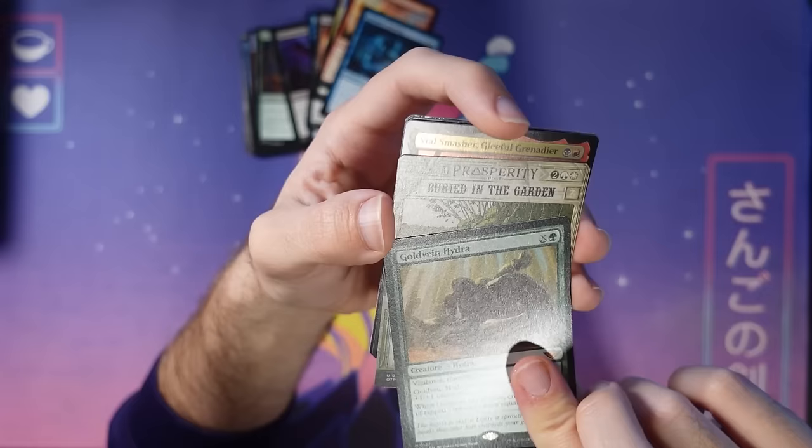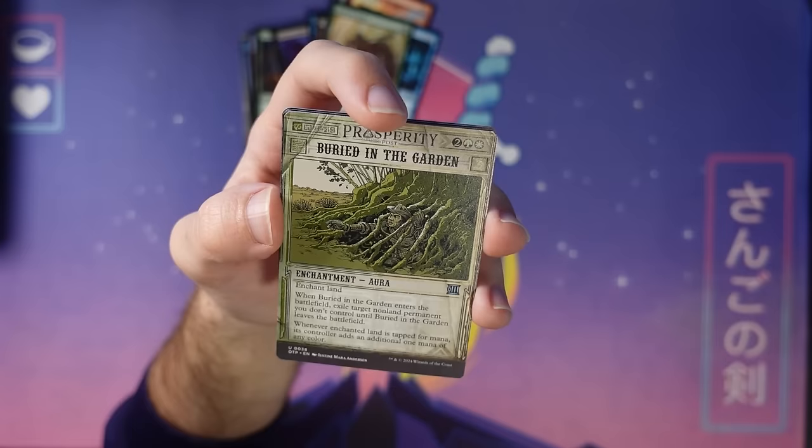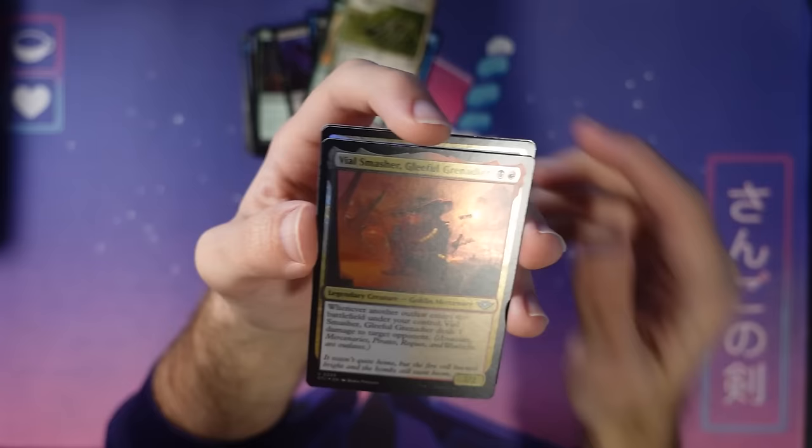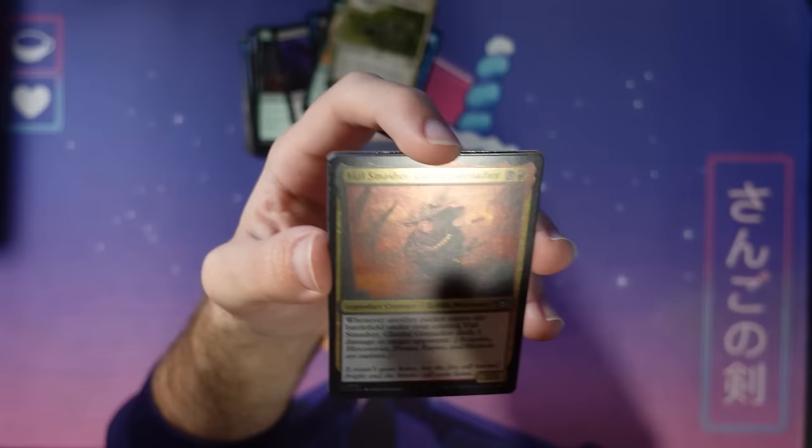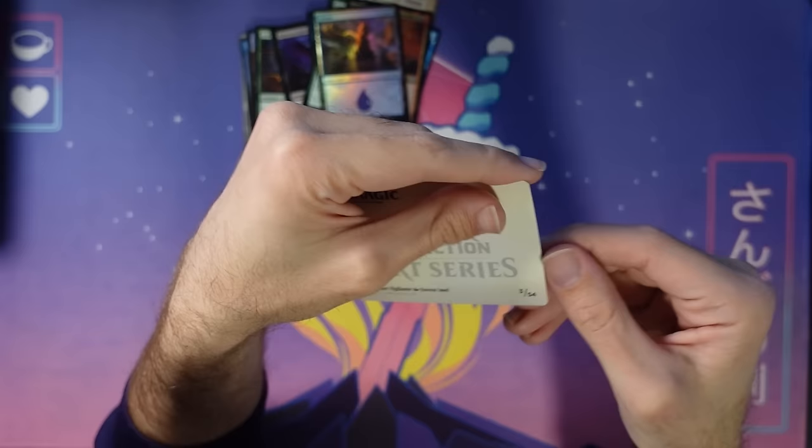Buried in the Garden from the bonus sheet — I love seeing all the art on these. And here's Vile Smasher, Gleeful Grenadier at uncommon — cares about outlaws. As you might have imagined, black-red likes outlaws. Two mana, three-two that pings them. A foil island too — shiny! And this art card at the back: Four-Horn Port Vigilante. Through two packs, making decent time. You never know how long these videos are going to take.